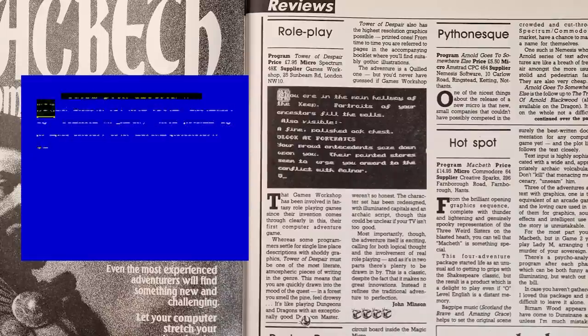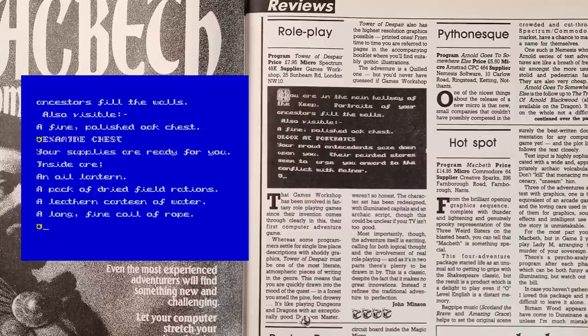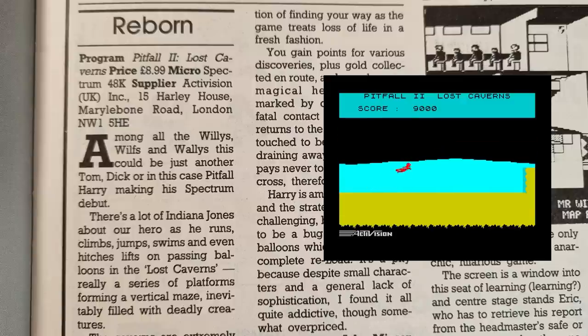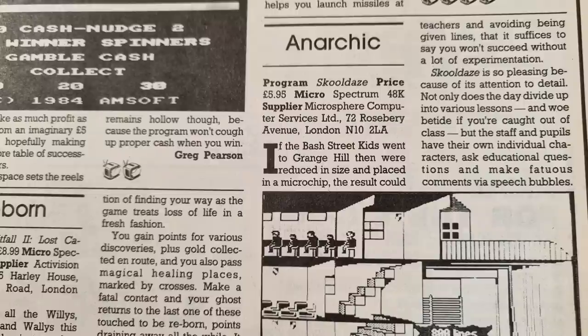The reviews. Tower of Despair from Games Workshop gets a good review — 'The adventure itself is exciting, calling for both logical thought and the involvement of real role-playing.' This quilled adventure joined the many others being released at the time, and like so many of them the font was often difficult to read. It scored 4 out of 5. Pitfall 2 starts with a rather nice introduction — 'Among all the willies, wilfs and wallies, this could be another Tom, Dick or in this case Pitfall Harry.' They pointed out a bug that when using balloons it could lead to the game being stuck and having to be reloaded, and as such scored it 3 out of 5. School Days also gets a mention and a good review — they like the uniqueness, the attention to detail, and how you can add your names to the teachers. It gets an impressive 5 out of 5.